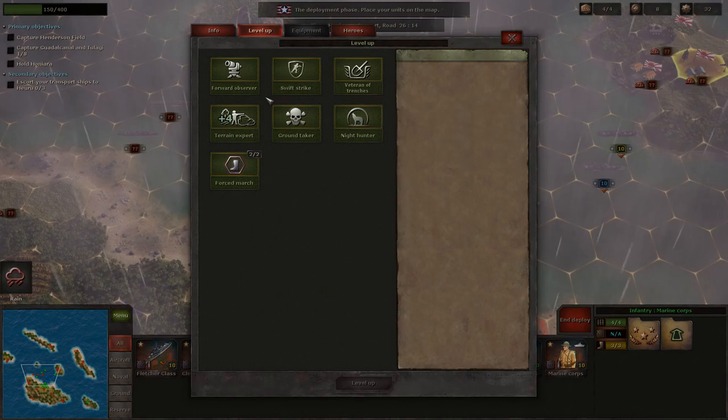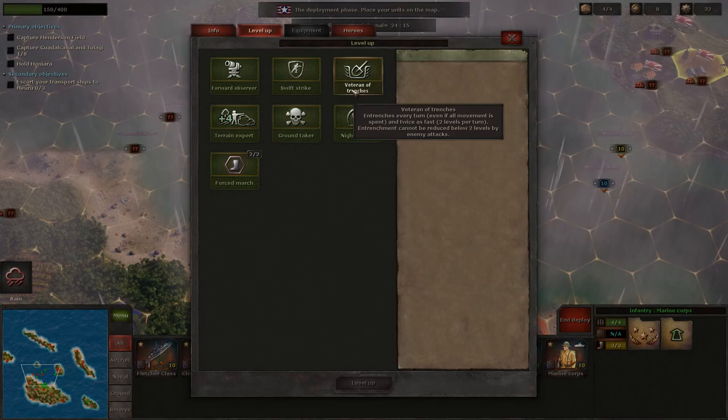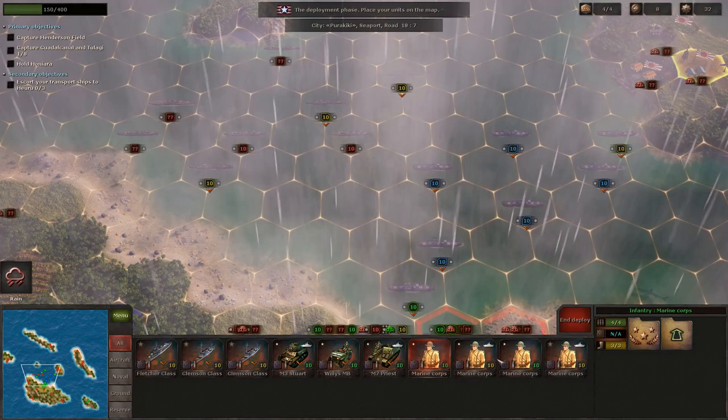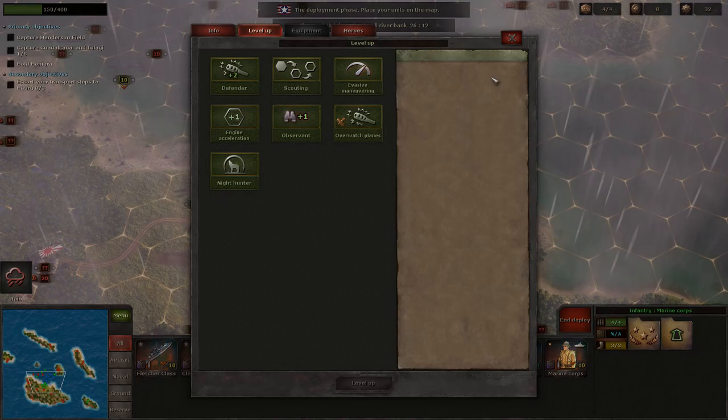Some of the auxiliary units might get different upgrades - maybe one gets night hunter and the other gets swift strike. That's all the land units leveled up. We also have three destroyers that need leveling up. For the Fletcher class we'll give them scouting. For one Clemson class we'll give them night hunter, and the other Clemson gets overwatch - the Japanese did have an air force as we saw in the cutscene, which is why the carriers left.